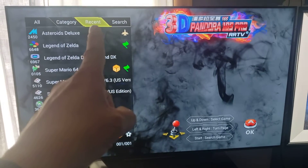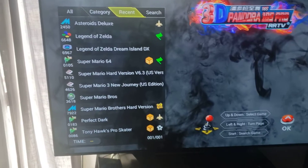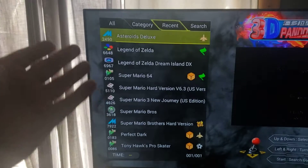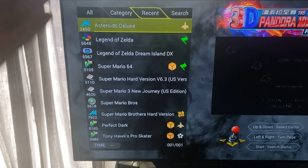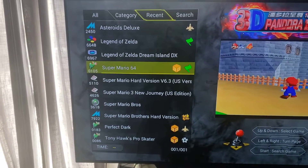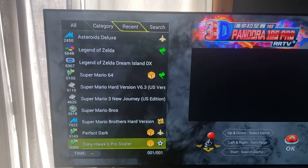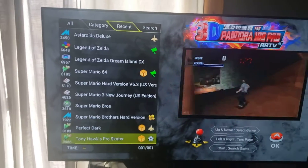Going back to the Recent tab — this tab is not visible on most other game boards. The Recent tab is pretty awesome because it's more or less your favorites list; it shows you all the different games that you've been playing the most.